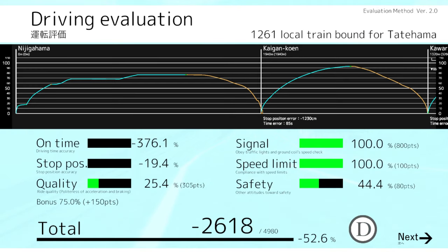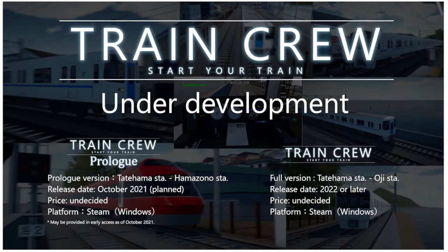Our quality was at 25.4 percent, stop position was at negative 19.4, on time - of course we weren't on time - signal and speed limit was good, safety was decent. Train Crew - start your train, under development. First full prologue version is planned October 2021, release date is 2022.